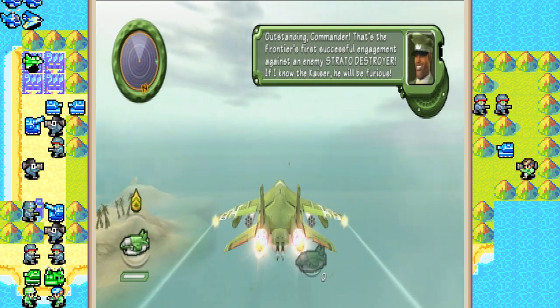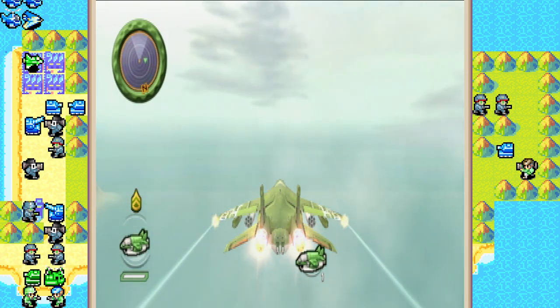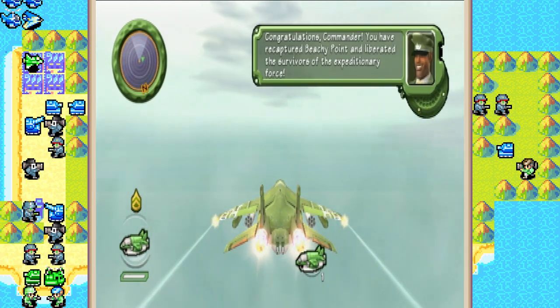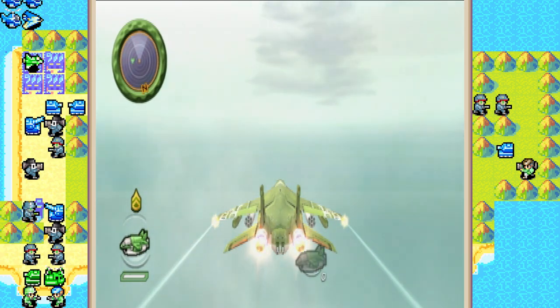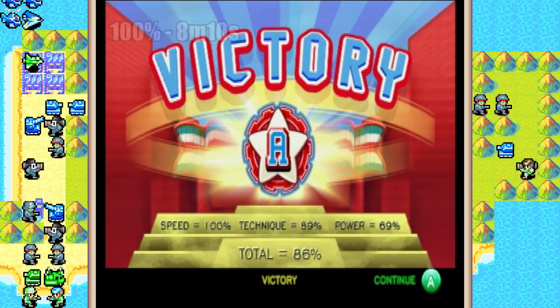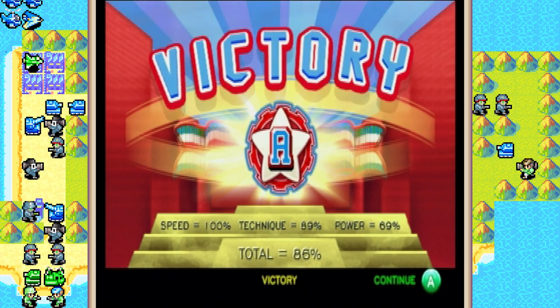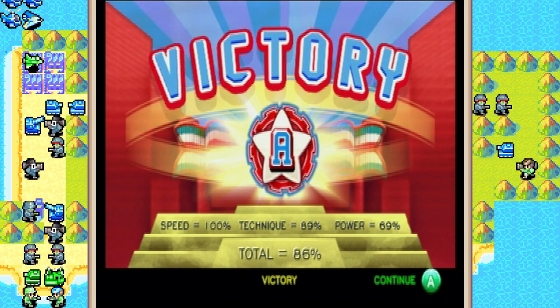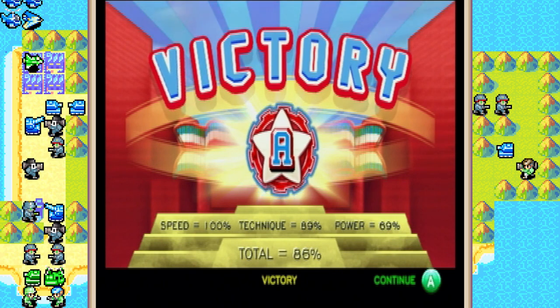That's the Frontier's first successful engagement against an enemy straddle destroyer — if I know the Kaiser, he'll be furious. Congratulations, Commander. You have recaptured Beachy Point and liberated the survivors of the Expeditionary Force. The loss of this island is of no consequence to me — Exylvania shall prevail. It is our destiny! Something tells me Vlad's a little miffed about that loss. Why did I just lose a fighter? Please tell me that's not going to count against me. We did lose 11% technique, and our read really lost a lot because we left a good number of Exylvans on the island alive. Speed was really good though, so I'll take the A rank. Total was 86 — I'm okay with it.